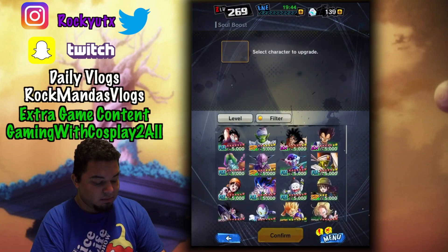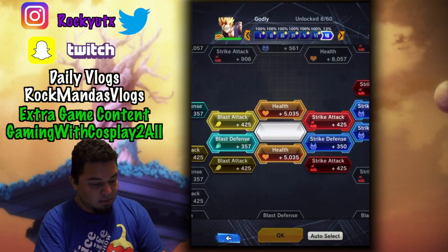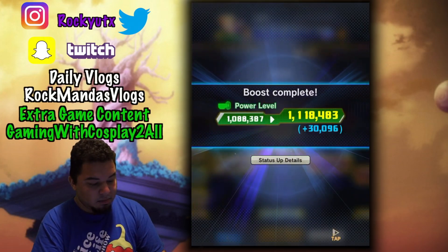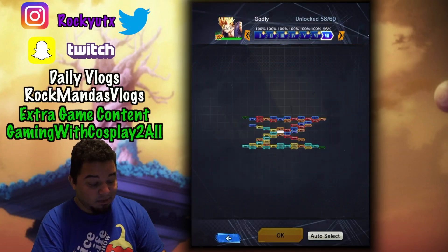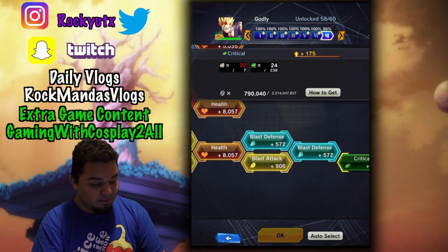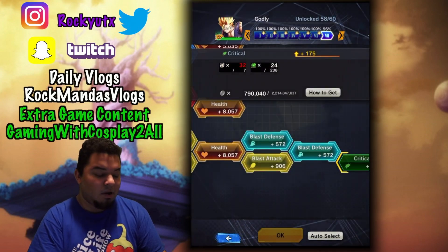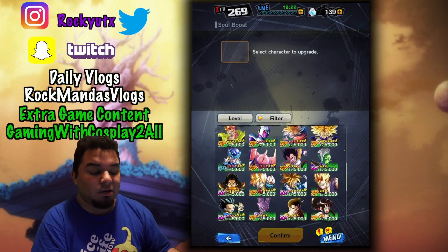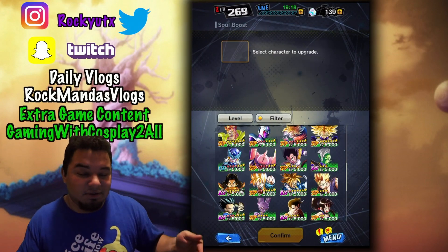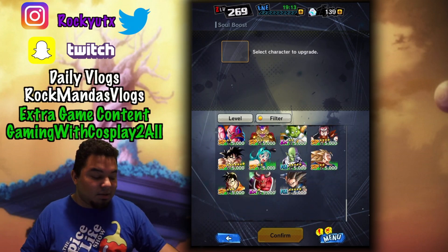Soul boost — go back to Gohan. We haven't completed it yet. So that's all we need: getting more Rising Souls, which we can do off screen. But that's basically what you're going to need to do. That is the strategy I recommend — you guys take it as you will. I'm telling you, this is the best way to do it, especially as a free-to-play player. That's what I do, and that's why I have so many characters now.